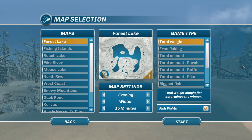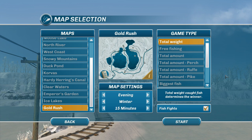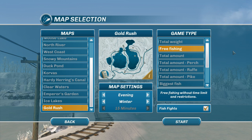Now we're going to take a look at the fish fighting dynamics. I'm going to go to the new Gold Rush map to give you an idea of how this works. I've already tried winter and haven't tried spring or fall yet. Since bass are most active in mornings and evenings, we're going to go with evening. We're going to do free fishing since we're still getting the hang of this new stuff.